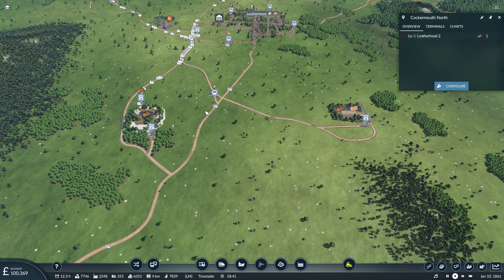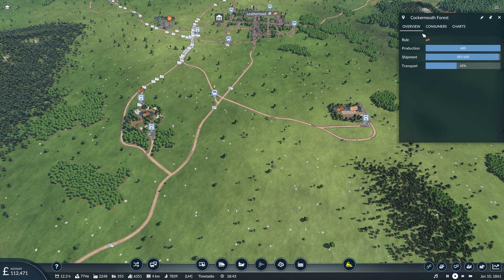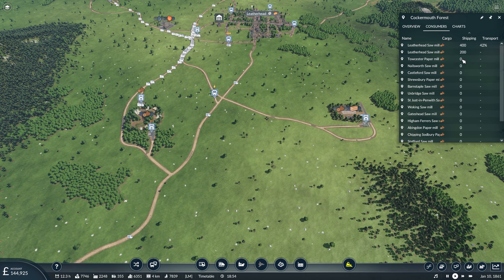This line should start getting some stuff now. Shipment is how much has been sent to the stop, and transport is how much has actually been transported. So we're starting to see some actual movement now — which is good.